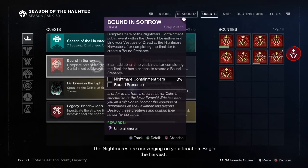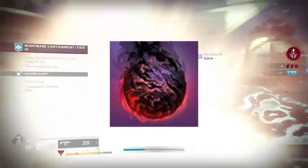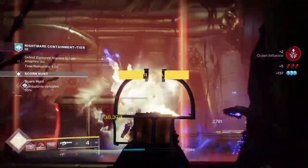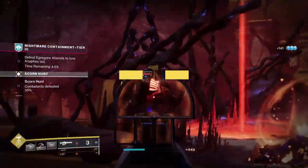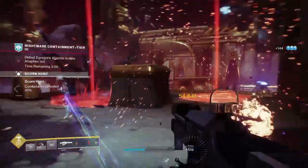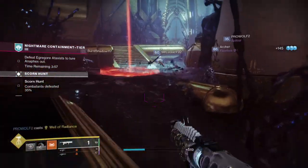This exploit will save you a ton of time towards collecting and crafting the new Season of the Haunted weapons. To do this we'll be taking advantage of the new Bound in Sorrow quest, where we're going to be collecting an endless supply of bound presents. So if you've had any issues getting any of the six new weapons or their deep sight counterparts to drop, this is the video for you.